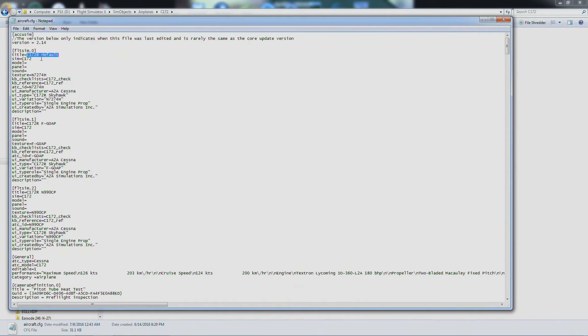Under flight sim 0, title equals — just highlight that and hit Control-V or right click and paste it in there. Since the A-to-A has the same titles, I'm just going to put a 2 after this one and a 2 after that one. And for Texture equals, I'll put 2 and 3 down here — 2 for that one and 3 for that one.